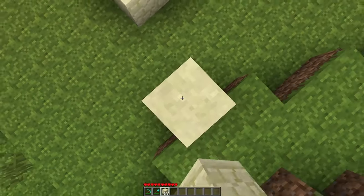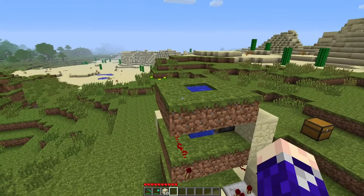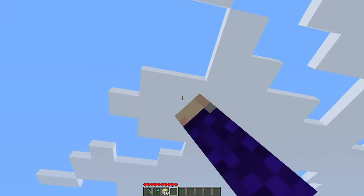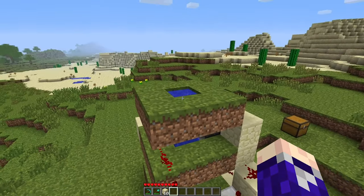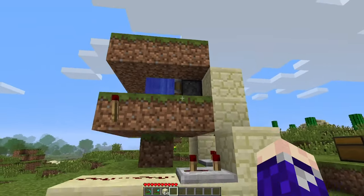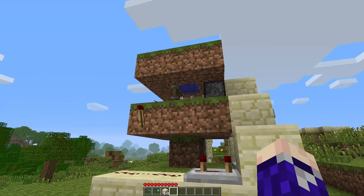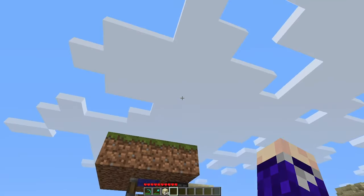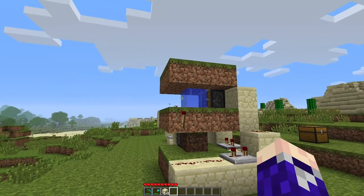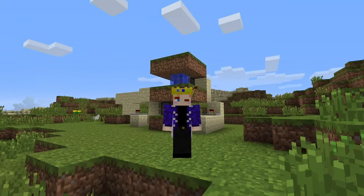A couple of last things I forgot to mention: you can actually bury this whole machine — it doesn't matter — as long as this water source block is exposed to daylight. That's all that matters. Also, during the day this piston should be retracted. If it's daytime and the piston looks extended, it's not going to work properly. Make sure the piston is retracted during the day and it will extend at night. That is how you build a daylight sensor in Beta Minecraft.